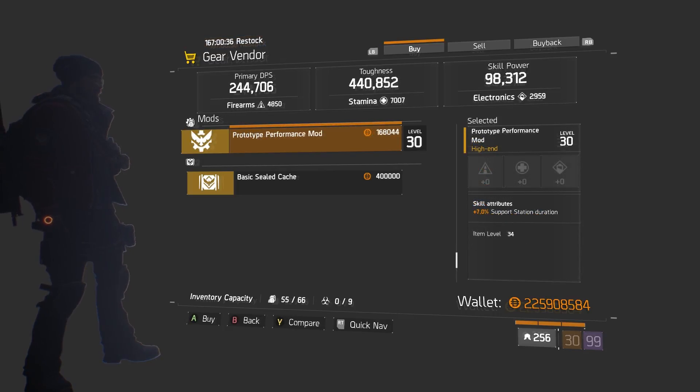In the Ward we have a performance mod with 7% support station duration. If you're looking to run a Reclaimer build, Reclaimer is going to be very good and possibly a strong PvE method build. I'd definitely recommend picking up support station duration mods, along with support station healing speed whenever you see them.